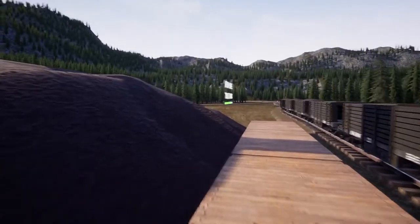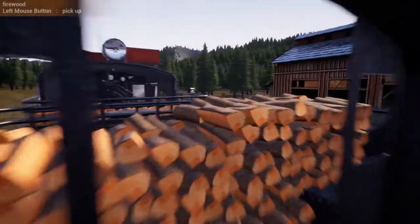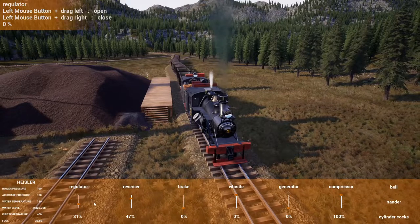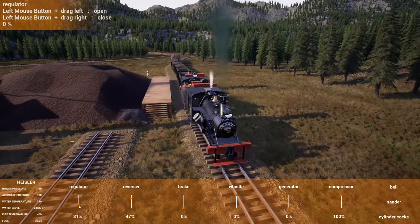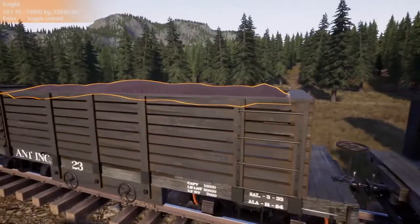Nice thing is these cars hold a ton. At $200 a car, that means you can really bring in the register running these loads. That's my original point of this video — this load is just one of the best paying loads you can do, especially for the amount of time it takes. Unless you have some crazy problems along the way, this one is just a really easy and fast load.